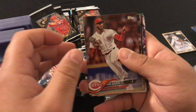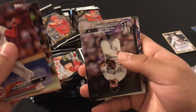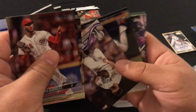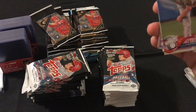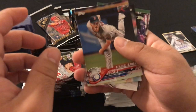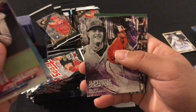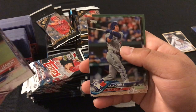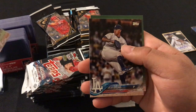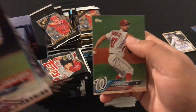First pack: Amir Garrett, Daniel Colom, Greg Holland, Chris Sale, Steven Strasburg, Superstar Sensation Manny Machado, Justin Turner, Justin Smoak, Julio Rios, and Gio Gonzalez.